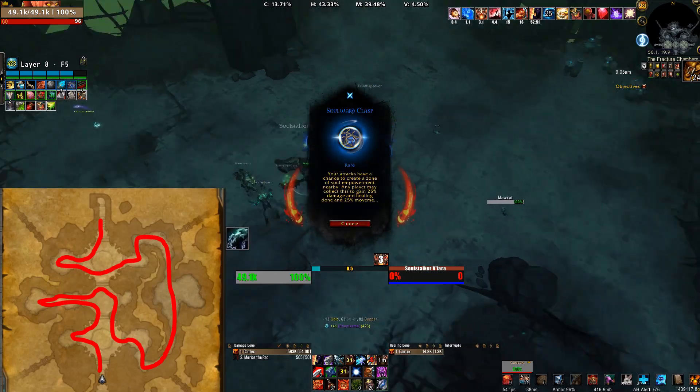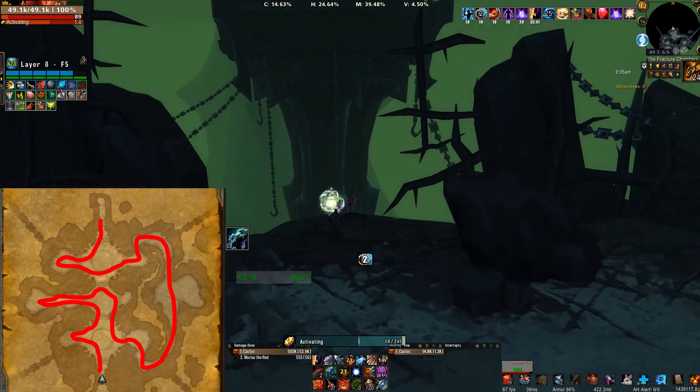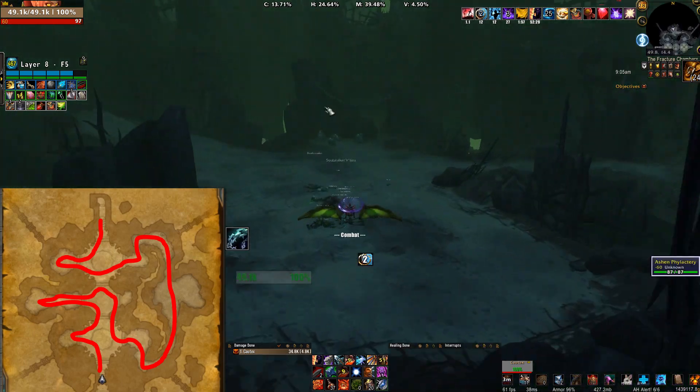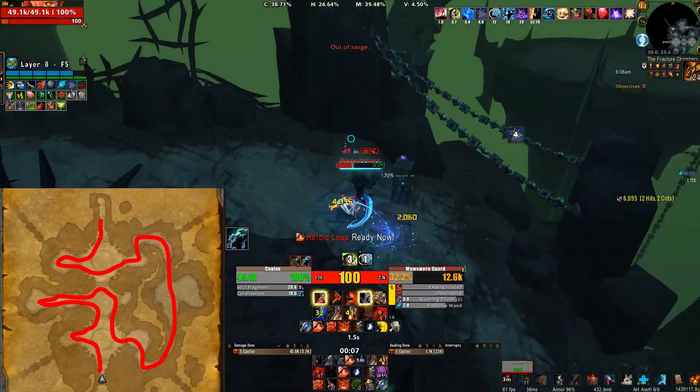Then you clear the outside loop, then the third and final room, along with the left side attached room that goes with it, before finally killing the elite and then moving on. It's also worth mentioning that if you get the variation with the broker portal for the outside loop, it's faster to just use a glider kit back rather than grabbing the grapple hook and using that.